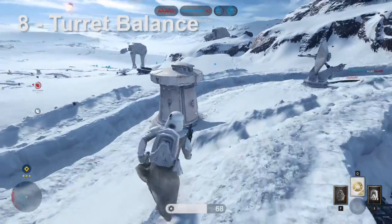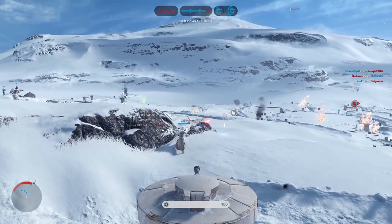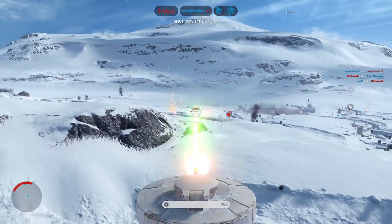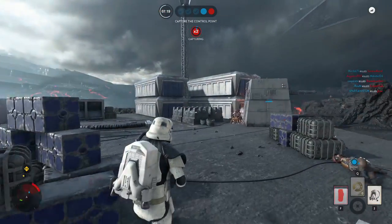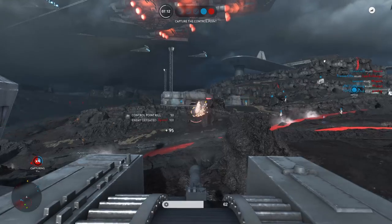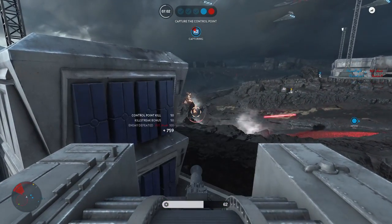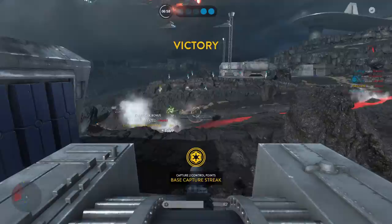Item number eight is turret balance. I don't think the Imperials should be able to get into the bigger turrets like the turbo lasers or the big laser cannons on Hoth. I just think it creates an imbalanced situation when they can turn the Rebels' own weapons against them and absolutely obliterate them — it's too much armored superiority in a game mode where they already have AT-ATs and AT-STs. In addition, the turbo lasers are crazy good. Their rate of fire and splash damage is too high — you can decimate people, and there are points where you can wipe out a group of 10 people before they even realize what's happening. That's really bad, especially when the Empire jumps into that turbo laser and turns it on the Rebels who thought it was theirs.